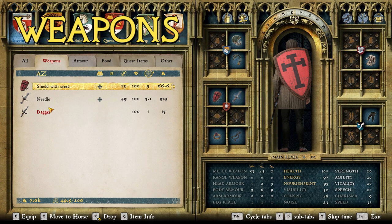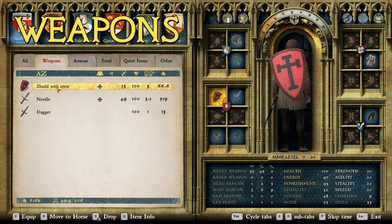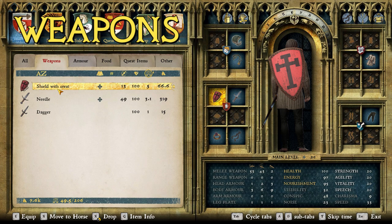Let's start with weapons. We start with a dagger because everyone needs a dagger — that rule's never going to change. Then we have the shield with crest, an interesting item that can be difficult to find. I personally found this one after building the guardhouse in the From the Ashes DLC, in Pribyslavitz — that's where I got that shield.